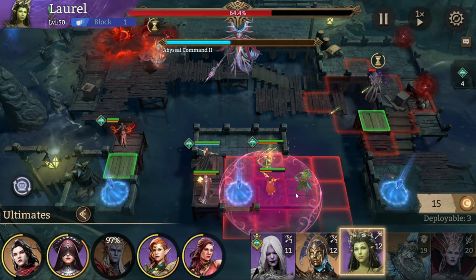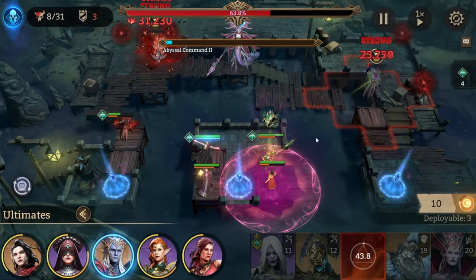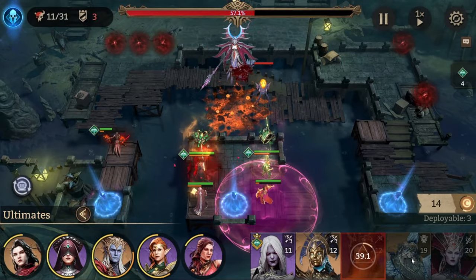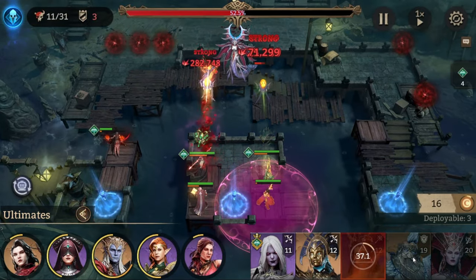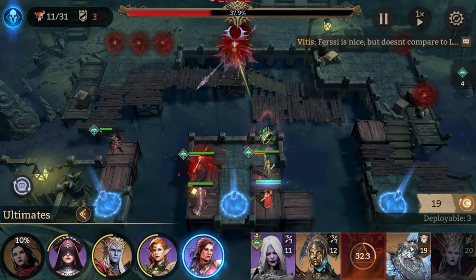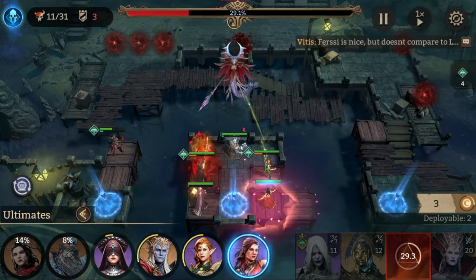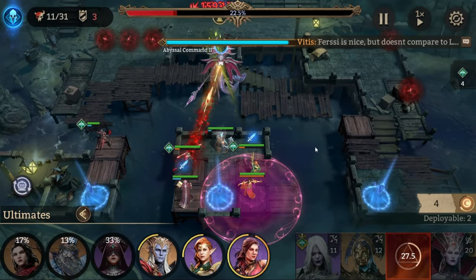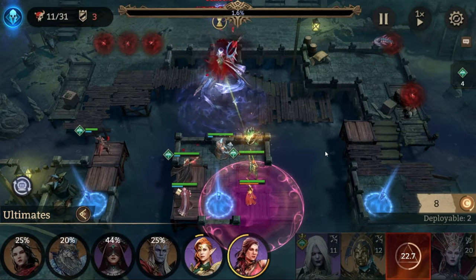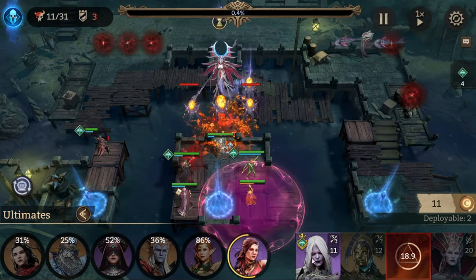We're going to place down Laurel and then pick her up. We use Silas's ultimate. We put down Broker over here. If you have Olok, Olok is going to be quite a good replacement for Broker if you don't have Broker. We use Dolores — I forgot to use her as well. The boss should be down now, but it might be slightly off just because I didn't use Dolores' ultimate in time.